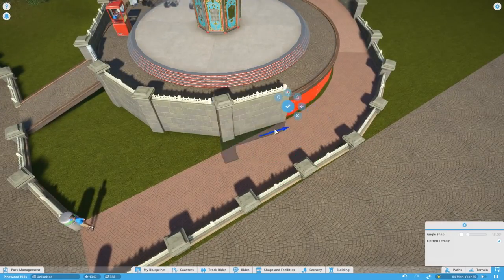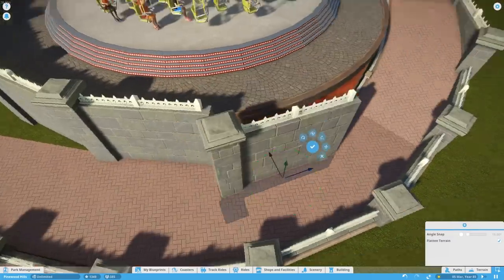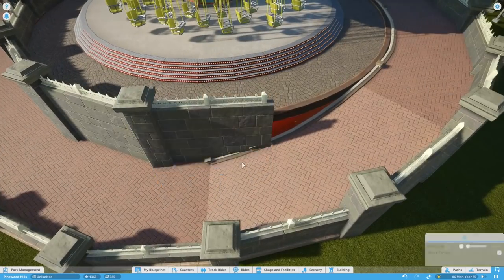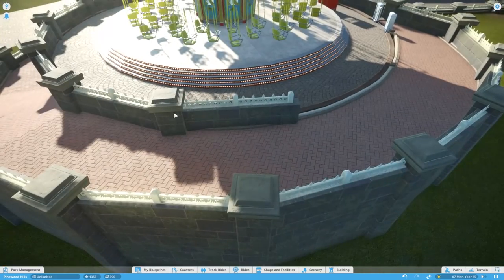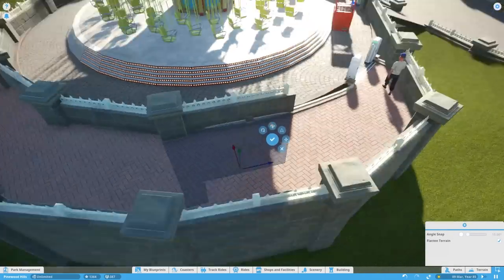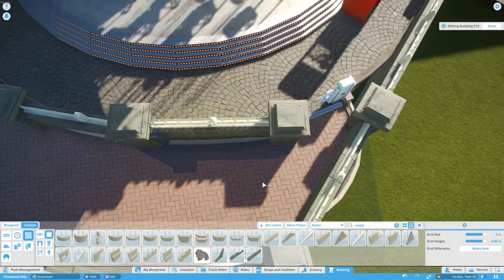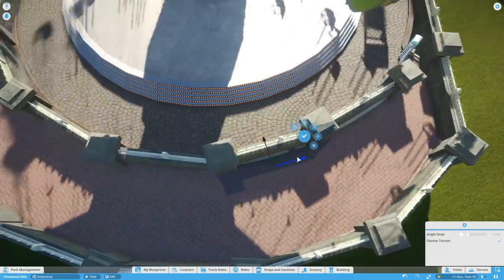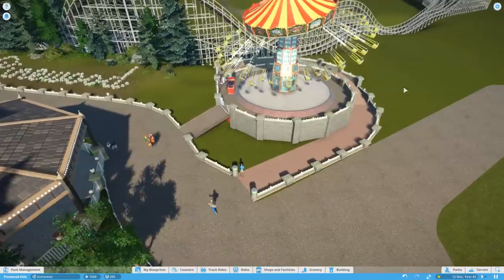They might have had a few more flats but the next area is going to be pretty much only flats. The next area we're going to be working on is sort of a late 50s, early 60s area that's going to be based around a pier — a traditional British pier. Obviously we can't do a full seaside pier in this game, but what we can do is replicate that with a pier going into a lake, which is what we'll do in our next area.